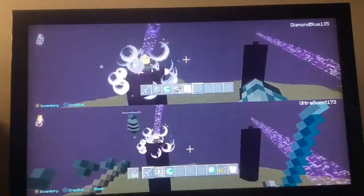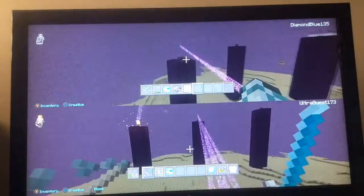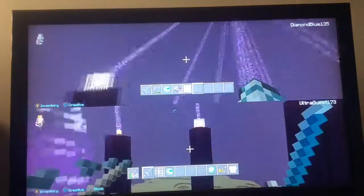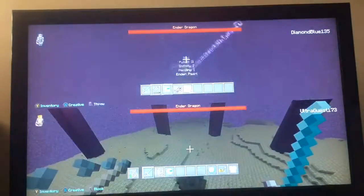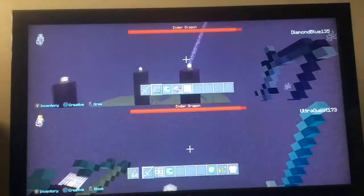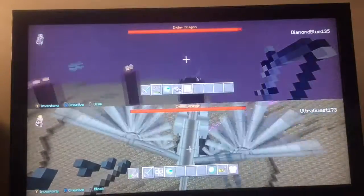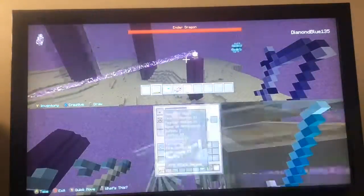It creates all the crystals again. Also, I saw this one guy on YouTube called CubFan135. He did this, but before the ender dragon respawned, he got one of the crystals off of the tower with a piston and pushed it into the portal, brought it back to the regular world, and then it became indestructible — so it was like an indestructible crystal.